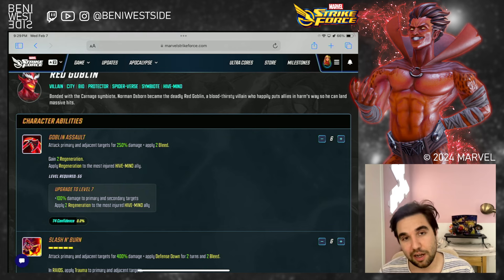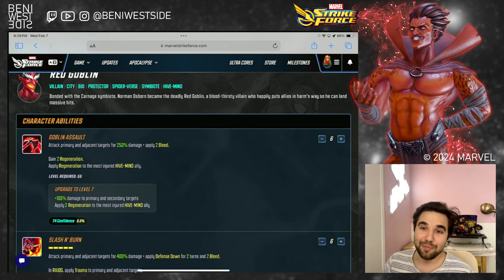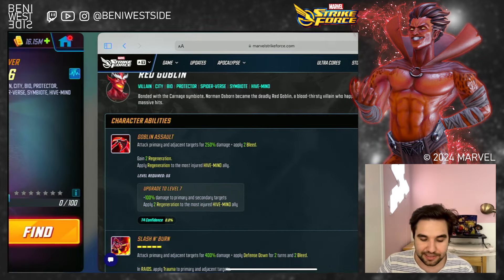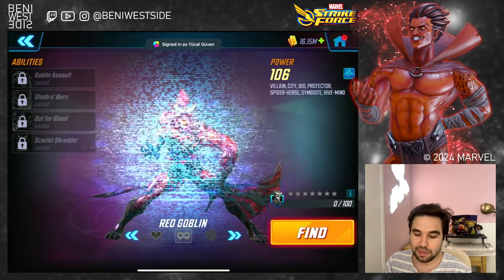We already spent 12 minutes on abilities. I hope that was clear — it's a long kit with a lot of things going on, and we discovered a situation along the way. But that's okay. Let's go into building him.